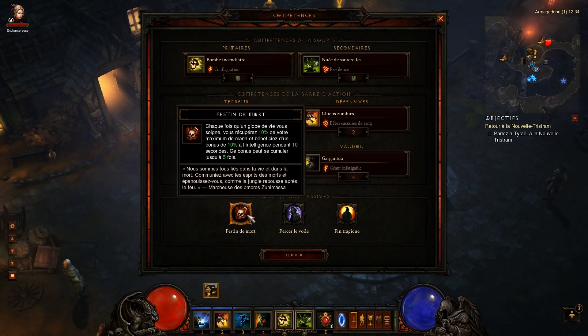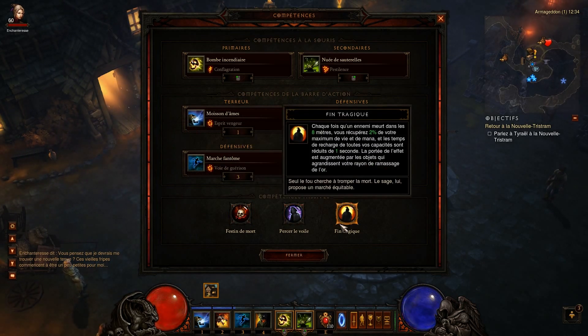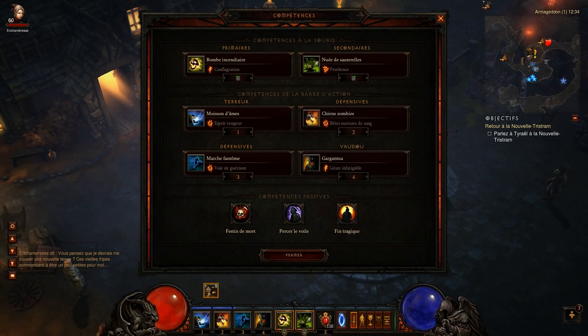En passif, le festin de mort, très important : ça donne un bonus de 10% d'intelligence par globe, cumulable 5 fois, et on se soigne le mana aussi. Percer le voile augmente les dégâts et le coût en mana. Et la fin tragique, très très important aussi — ça permet de spammer les sorts. À chaque fois qu'un ennemi meurt dans les 8 mètres, les temps de recharge sont réduits d'une seconde, et c'est augmenté par la portée de ramassage.